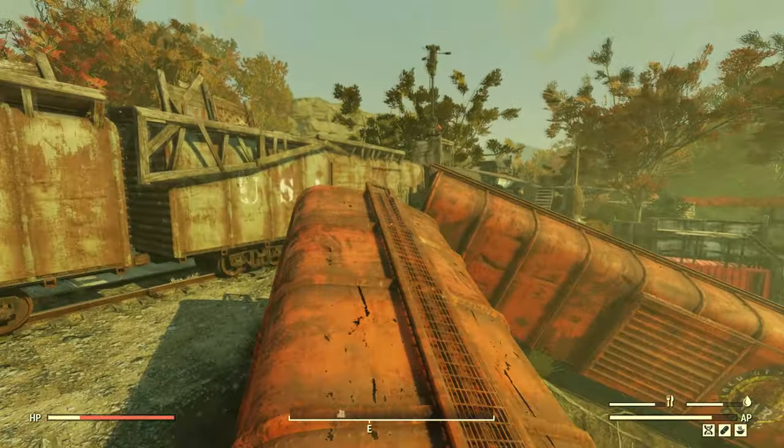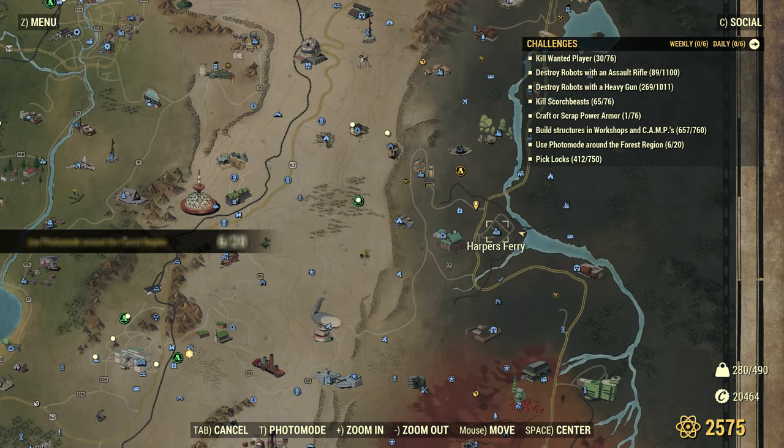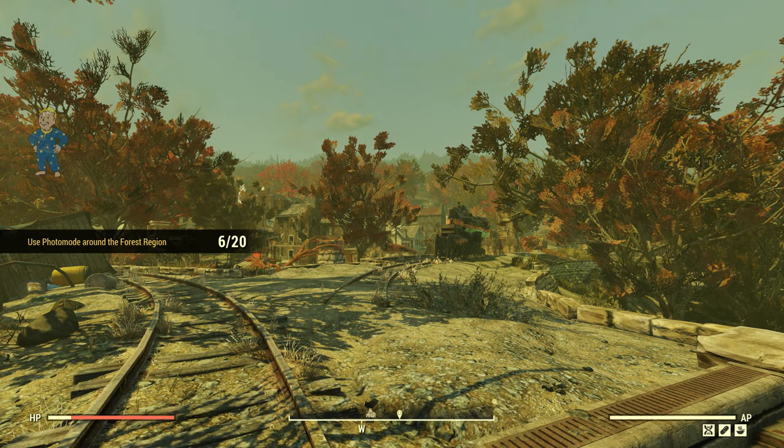For this method you are going to want to fast travel to Harper's Ferry. This is a location deep within the mire and it has a lot of enemies to loot.